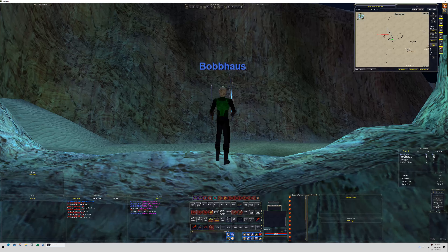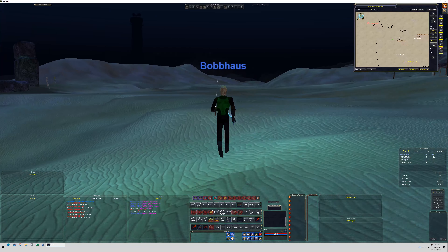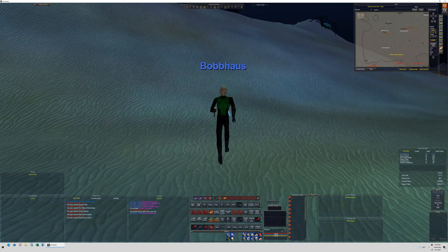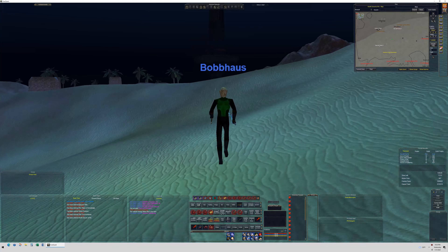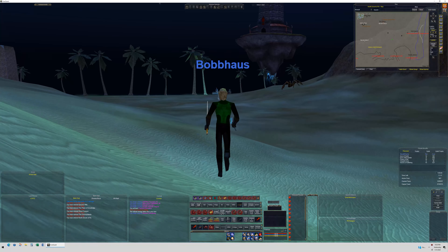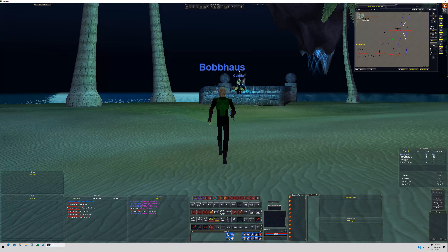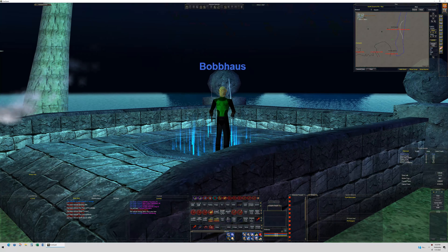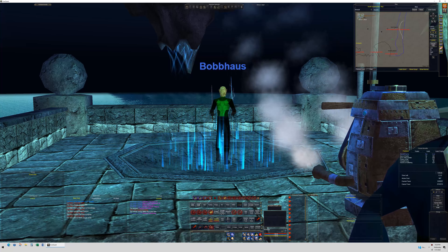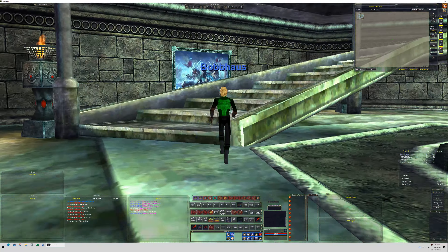We are in North Ro. We're going to go over here right near the South Ro zone line along the shore. Way in the background — yeah, that's it — it's a new area called Tides of Time. I believe everything for the Year of Dark Paw is going to be revolving around this, unless it moves from zone to zone. We come up over here, and if you want you can stand in it — I think it's cool — just click it and it zones us in. We are in the Tides of Time. We have a merchant over here we'll check out when we're done.